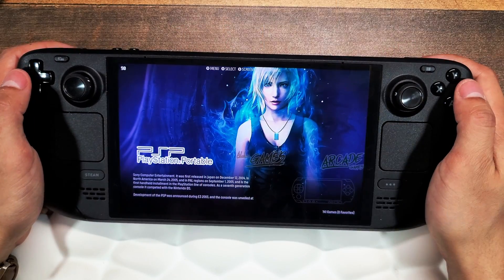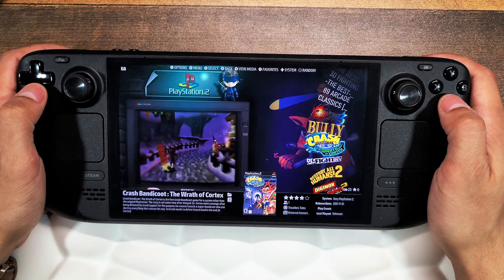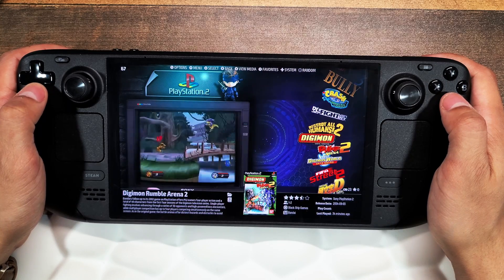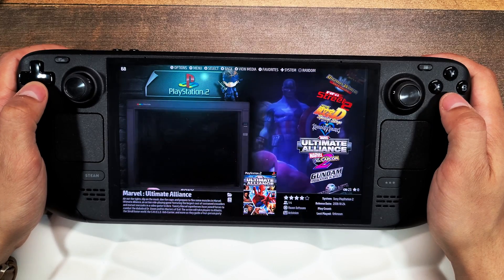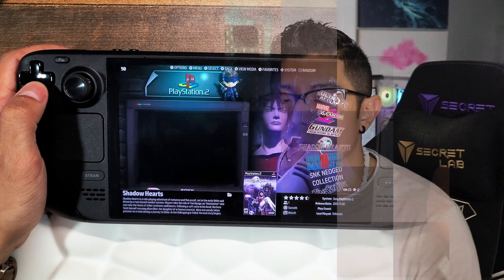Let's begin by understanding what emulator we'll be using. There's no jailbreaking required to install the PS2 emulator on your Steam Deck. You simply install the emulator, add your BIOS, copy your games to the correct folder, and you're done. The emulator is called PCSX2 — it's an open-source PS2 emulator that supports over 2,600 games from the PS2 library.